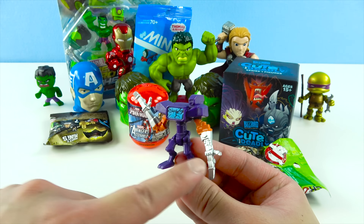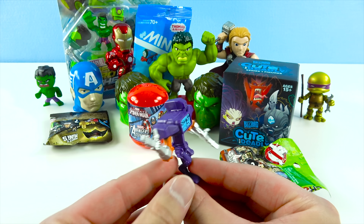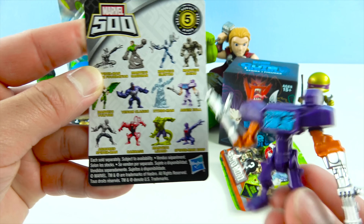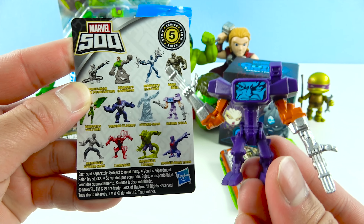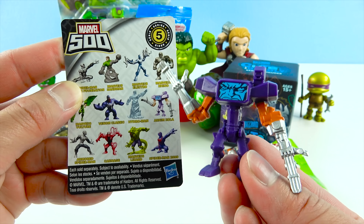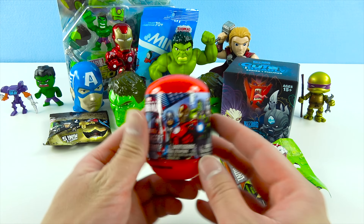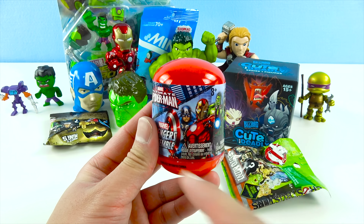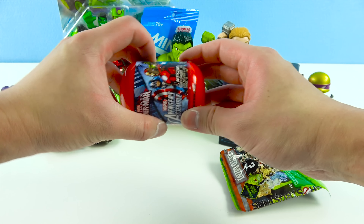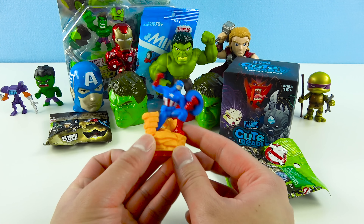Next we're going to open up this Ninja Turtles Mystery Mini! Snip, snip — who are we going to get? We got Donatello! Donatello wears a purple mask, and he's a really smart Ninja Turtle — he always invents gadgets! There's his green shell, and he's all ready to do battle. First he has this super cool staff, and then he has this wrench — he uses it to fix and invent things!